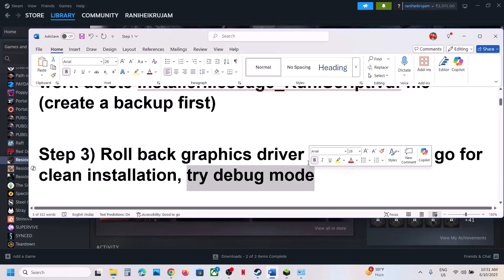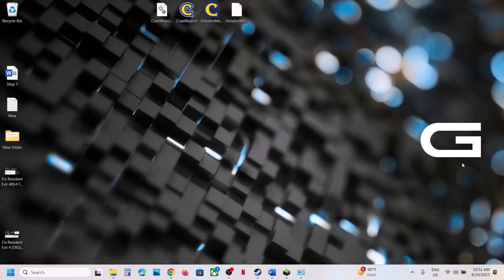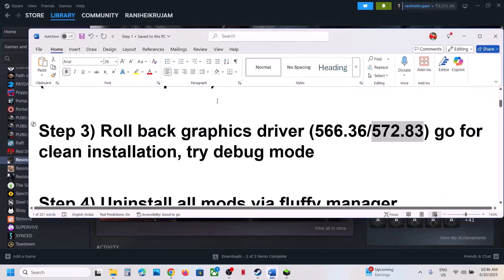Also try debug mode. Go to the desktop, right-click, select 'Show more options', click on 'NVIDIA Control Panel'. Once the NVIDIA Control Panel is open, at the top left click the Help option, and you will see 'Debug Mode' — put a check on debug mode. Then launch the game and check.